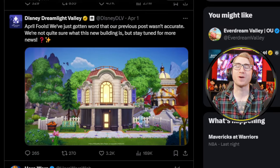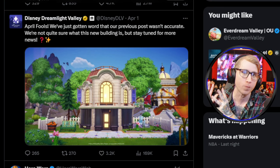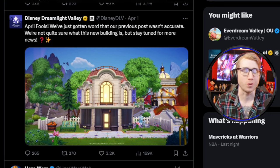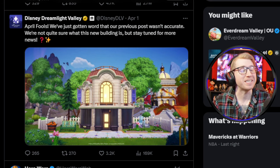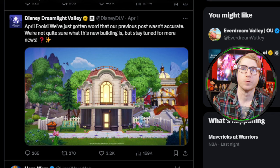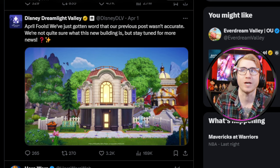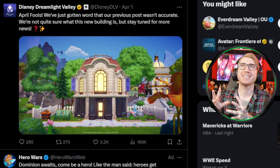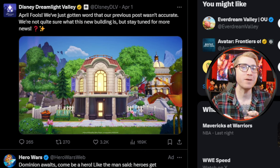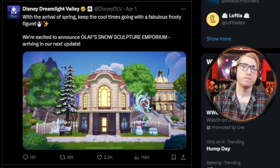This was very obviously an April Fool's joke, as the arrival of a Snow Sculpture Emporium in the spring just would not make a whole lot of sense. On top of that, there are some very interesting clues on the building that give hints towards what it actually is, and we'll discuss that in a minute. We'll have to discuss the tweet Dreamlight Valley made one hour after the April Fool's post. Shortly after trolling the community with the Snow Sculpture Emporium, Dreamlight Valley released another post that read: April Fool's — we've just gotten word that our previous post wasn't accurate. We're not quite sure what this new building is, but stay tuned for more news.